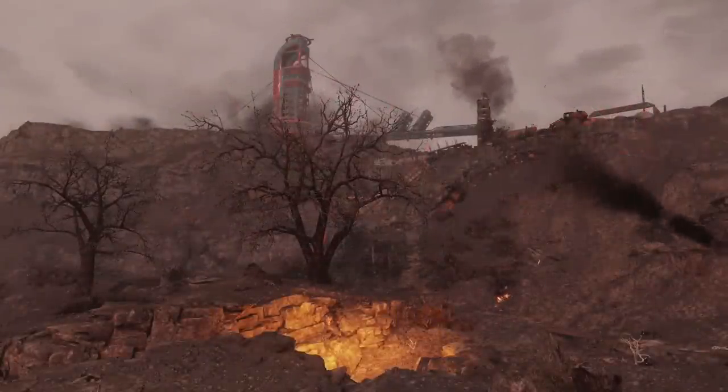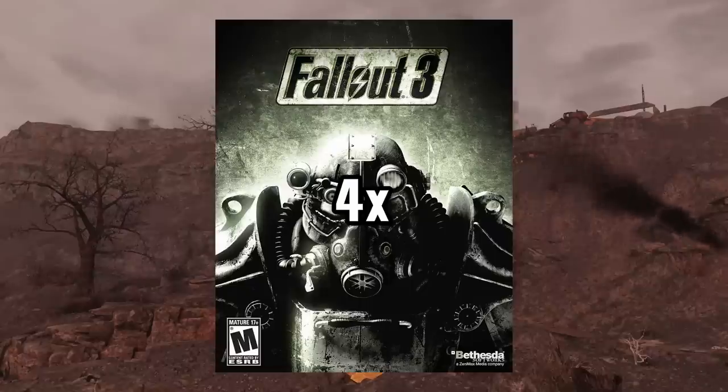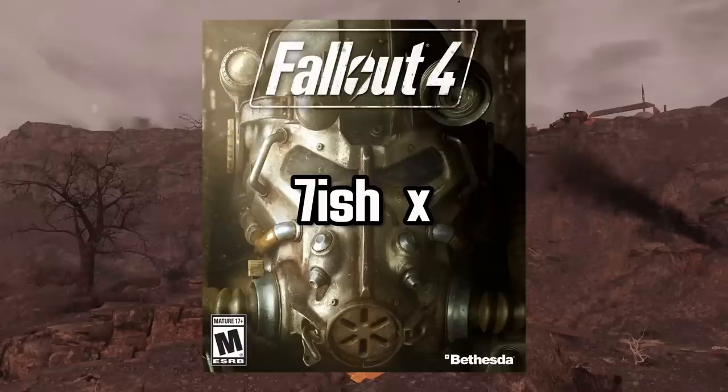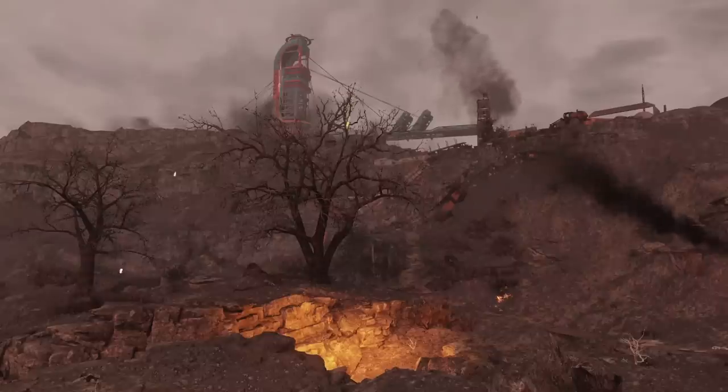For the exact breakdown of this iceberg, there are eight entries related to the classic Fallout games, Fallout 1 and 2. There are four entries related to Fallout 3, three related to New Vegas, seven-ish related to Fallout 4, and two related to Fallout 76. That's a rough breakdown and preview. With all that being said, let's get into it.